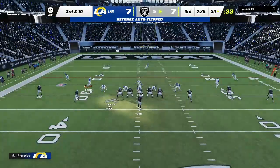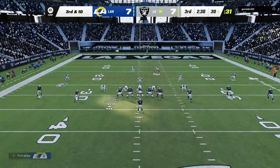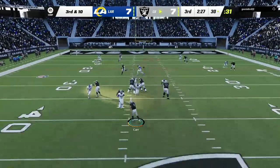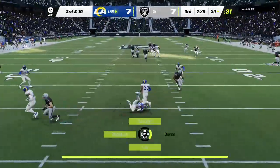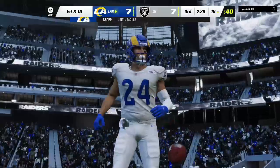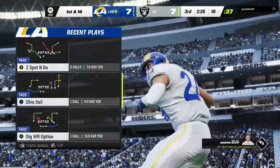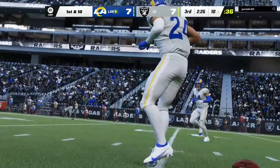Here comes the eighth play of the drive, and they need a full ten yards on third down. Now Carr — into a sea of defenders — and intercepted. Taylor Rapp with a pick, and the Rams force the turnover. They'll take over at the 10.